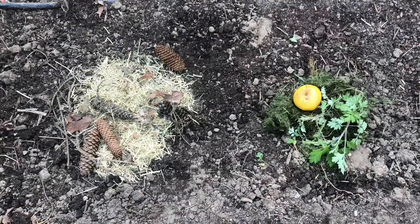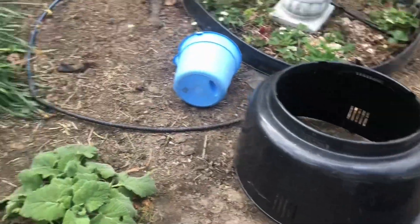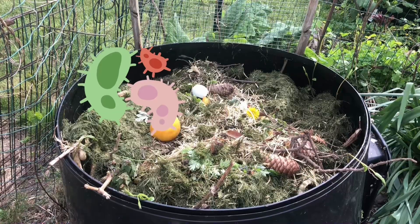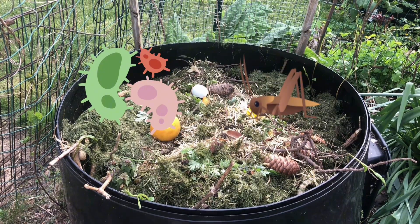The second step is what I like to call breakdown. For the fastest results, you would have to break down the compost by either cutting or grinding. When doing this, it will help the beneficial bacteria and bugs break down the soil much faster.